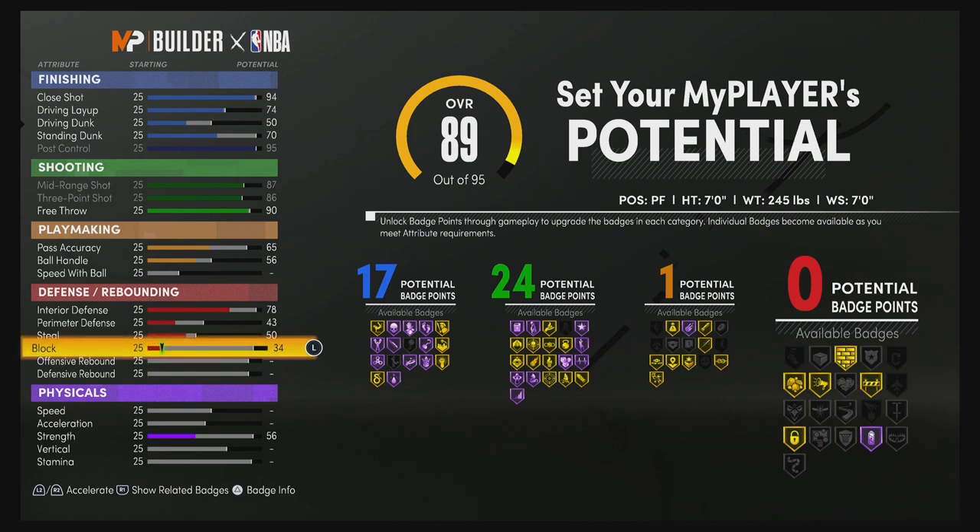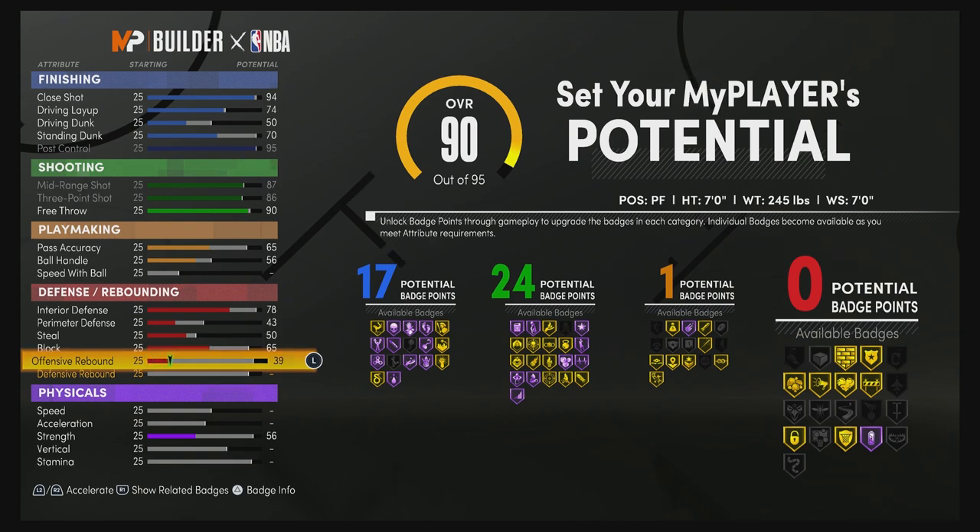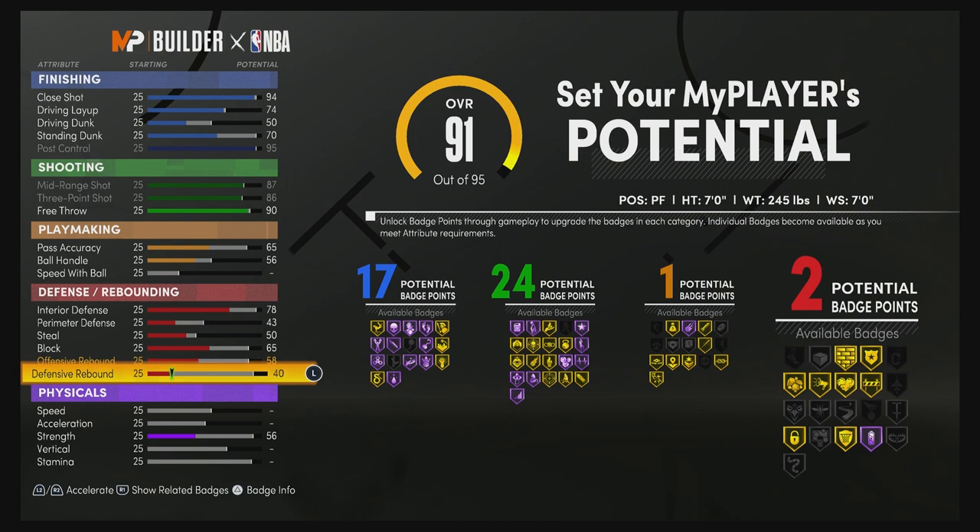Bring your steal up to a 50, your block up to a 65, your offensive rebounding up to a 58, and your defensive rebounding up to an 82. That's going to give you five defensive rebounding badges.